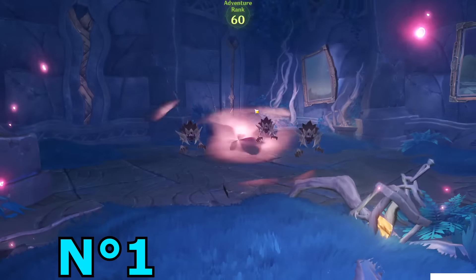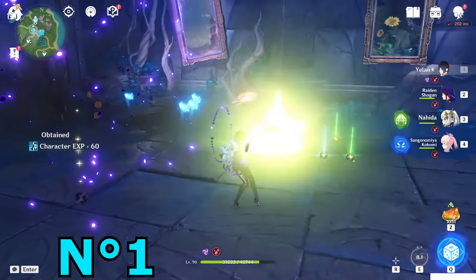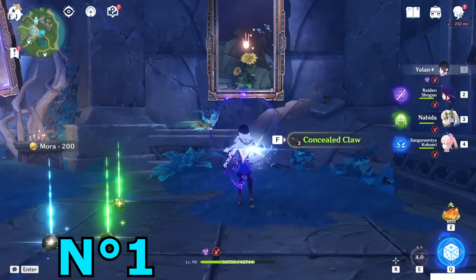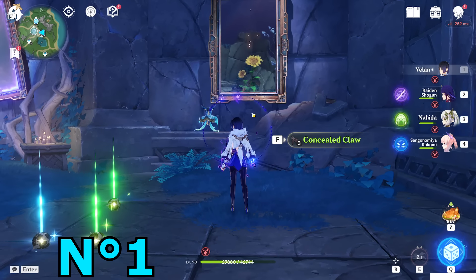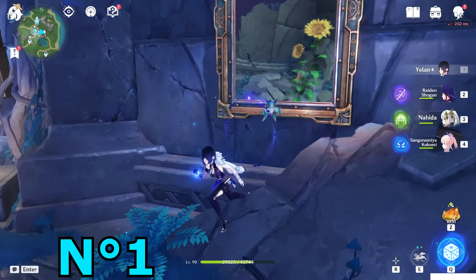It will teleport you into this question mark place, and you have to kill these three enemies. After they're killed, you will guide this small glowing fish. This glowing fish will go back into the place with the sunflower, so keep that in mind. First one is done.